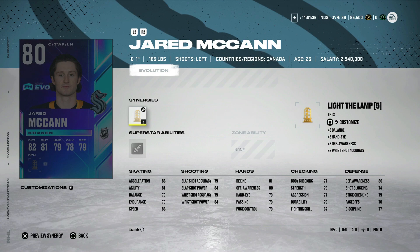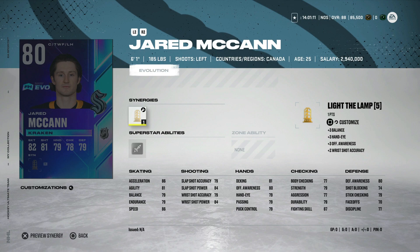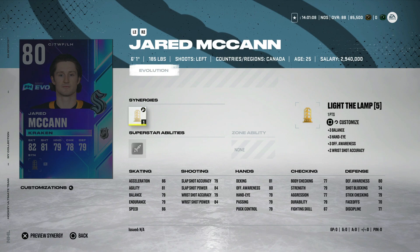Then we've got the 80 overall Jared McCann — an interesting one because he obviously has a lot more playing time and opportunity in Seattle. Right now he's got 3 goals in 8 games, 7 points, which is phenomenal. But so far in his career he's averaged about 15 goals — 15 would be his career high, though he's hit 14 twice. So 15 to 20 is probably a very good estimate. Like the Lamp and Thief synergy — Thief a lot. He needs about 10 goals to get up to 90 speed, which is nice. But how long is it going to take? That would be 13 goals in total, almost his career high already.